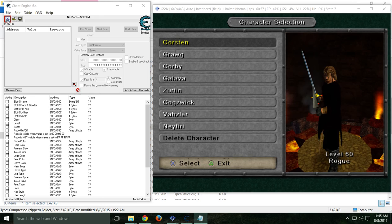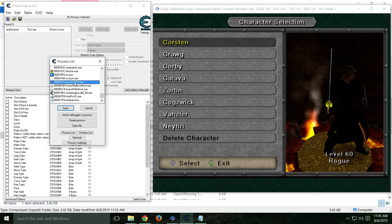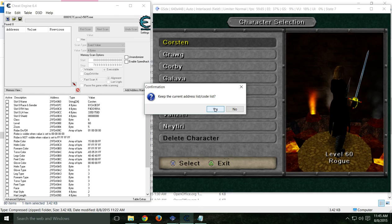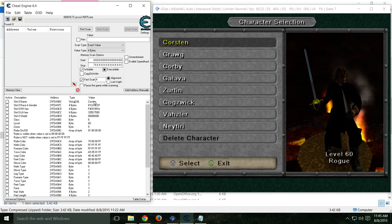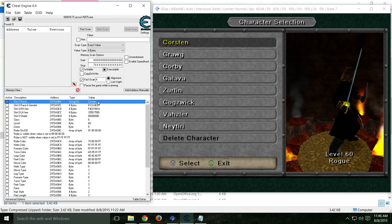Once you have the cheat sheet open in Cheat Engine — it's got to be Cheat Engine 6.4 — go over here where it's flashing and select the process to open, then choose PCSX2. Basically what Dustin did is go through and find all the memory addresses that line up for all of this information, so it's really easy to change. Select 'Yes, keep your current address list' and boom — there you go. As you can see, it loaded a bunch of data: his name is Corston, level 60 — a lot of stuff makes sense, and some other stuff probably doesn't.